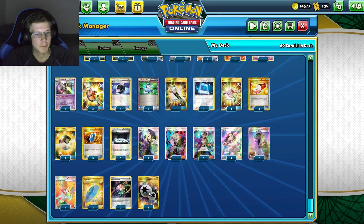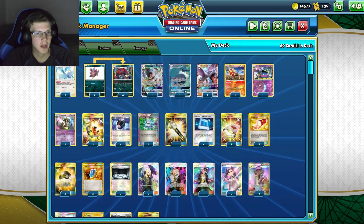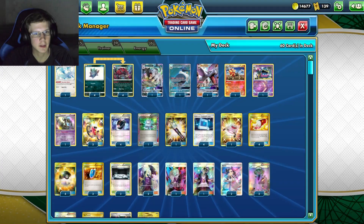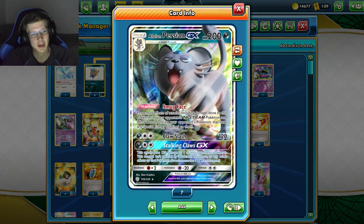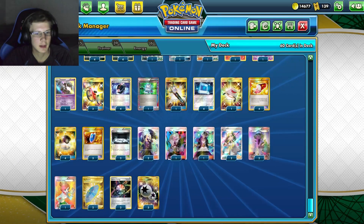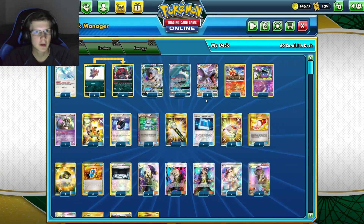For energy we've got three Aurora Energy and three Double Colorless Energy. All these Pokémon except Muk can actually attack, and they all have double color costs, making Aurora and Double Colorless very convenient. With Aurora you do have to discard an energy or any card from your hand when you use it, but it covers everything. That wraps up the introduction — let's get on to the battles.